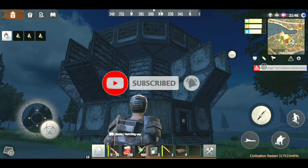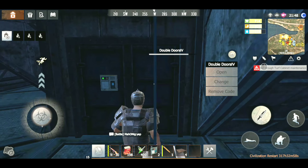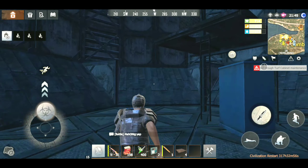This space is useful for squad or team play. Here is the inside of the base — 2 doors and a lot of space here.